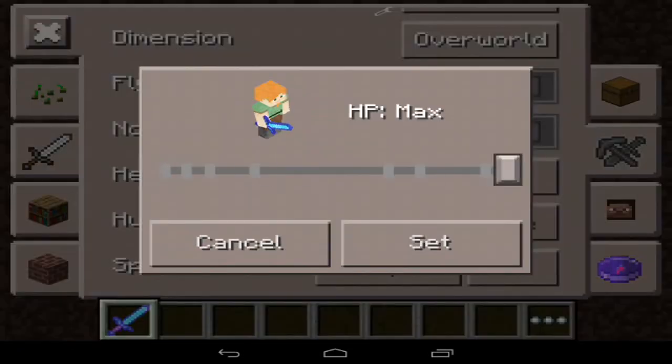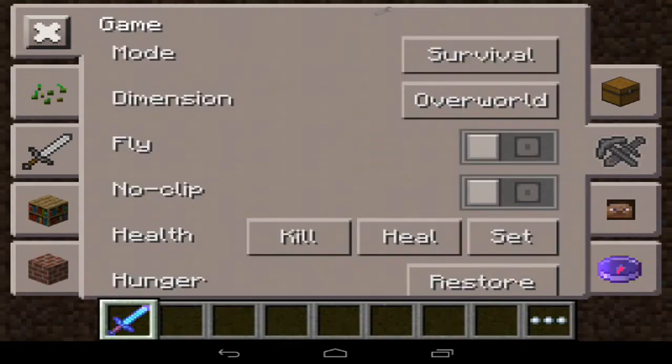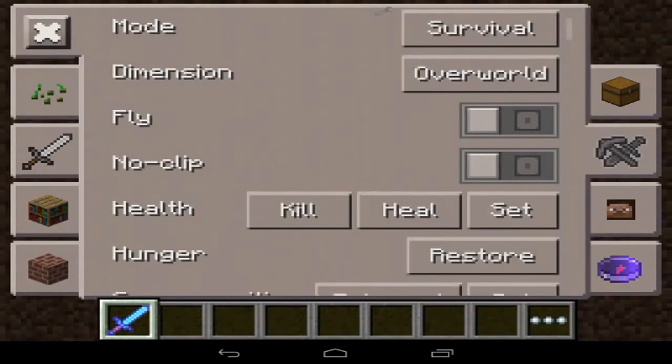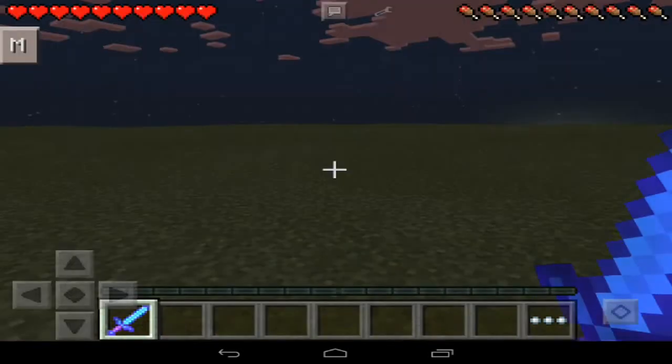You can heal yourself if you've taken any damage, and you can set your health to however much you want. So if you want 50 health, you'll have 50 health, which is pretty cool. You can also automatically restore your hunger, set your spawn position to where you're standing.